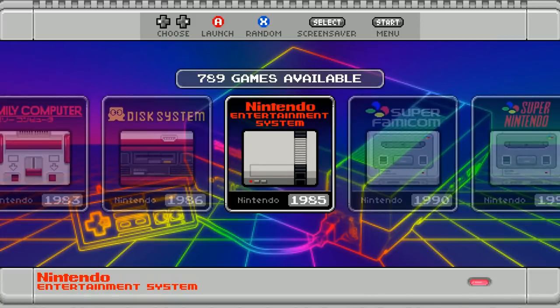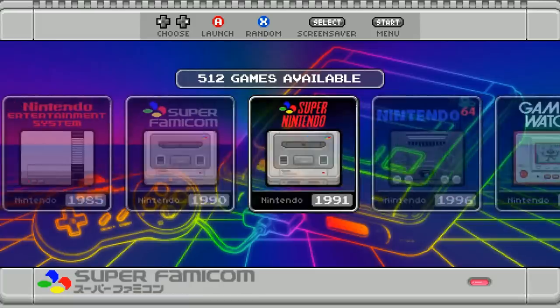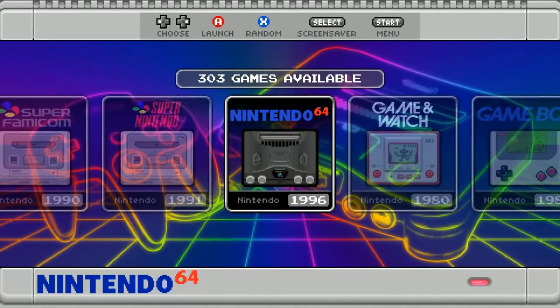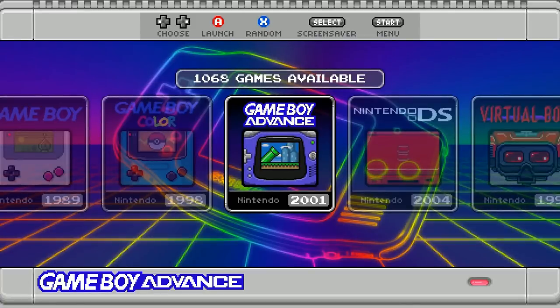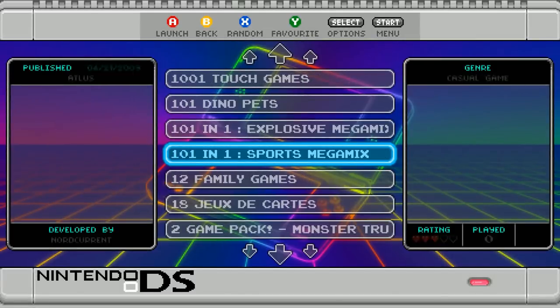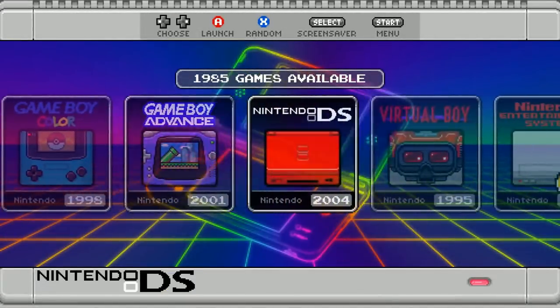Family NES 789. Super Famicom 512 — quite a collection; you usually see about 200. Super Nintendo 786, and these are official released games, not hacks. Nintendo 64: 303 — he added the whole collection; before he had a limited set. Game & Watch 56. Game Boy 705. Game Boy Color 533. Game Boy Advance 1,068. And here's the big one — Nintendo DS: 1,985.